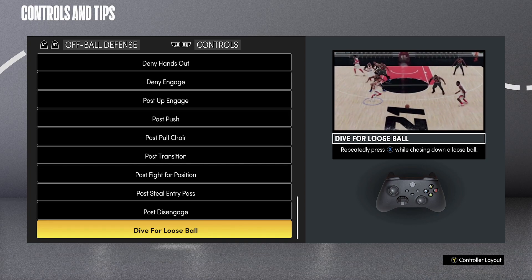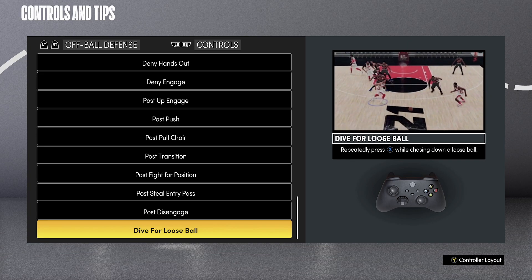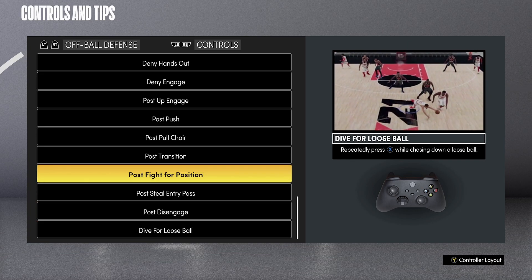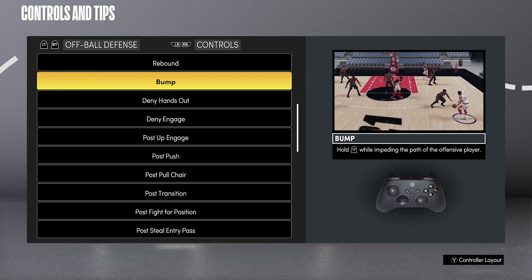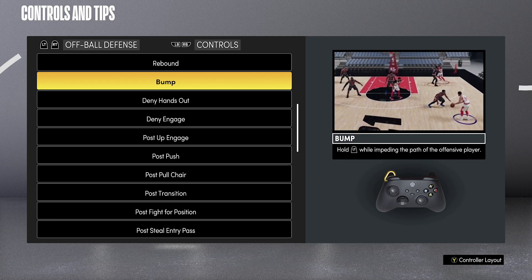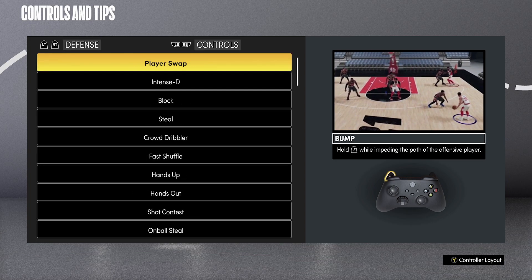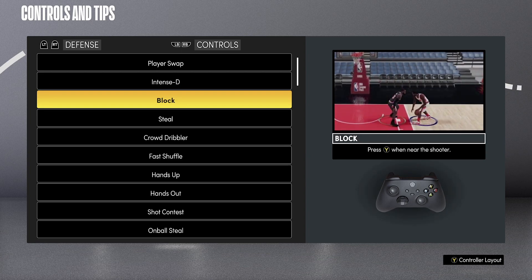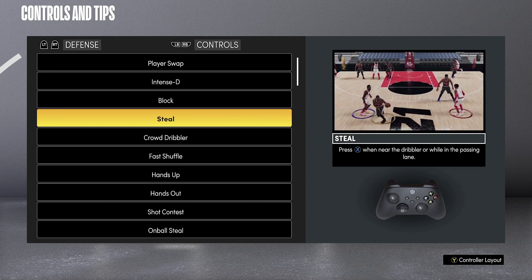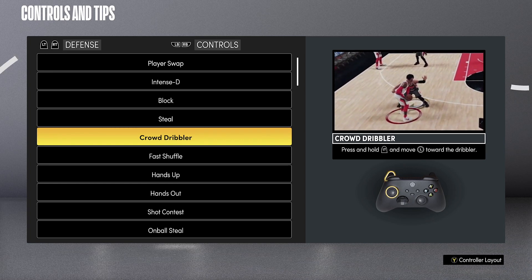To dive on a loose ball, double-tap or repeatedly press X. I wish they had better dive animations — we still got the same ones. Those are some of the off-ball tips and tricks. I still want to test this bump theory to see if you can use it to prevent lobs. On the defensive end, most stuff you already know — intensity blocks are with the Y button — but scrolling down we'll talk about steals, which are X.